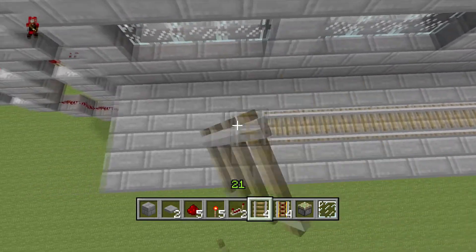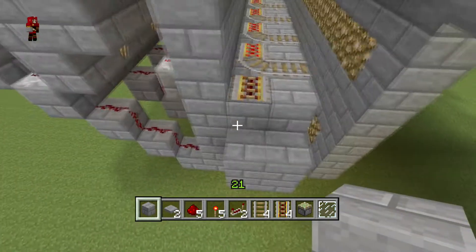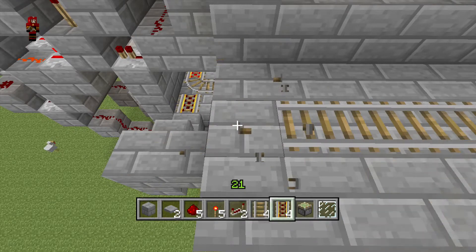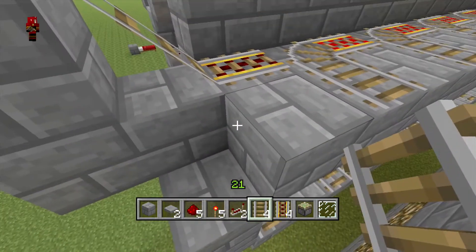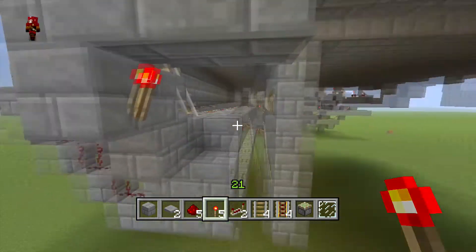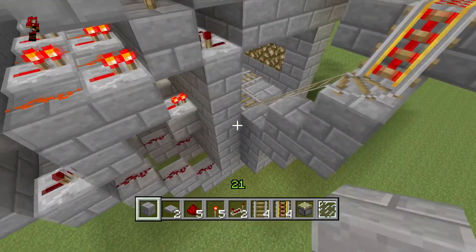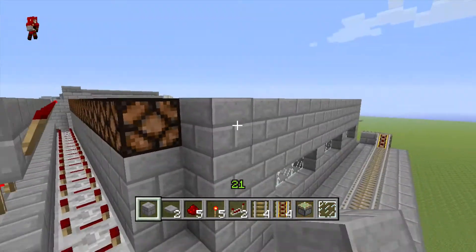Connect these from the bottom, bring it right up like that. Put powered rails across and we don't really need that to be powered — just put a torch. That's all powered, it'll go down there. You'll probably want to cover this in a tunnel so it's covered and when a person goes down it doesn't look messy, it just looks nice. But we'll finish that all up later — for now let's continue with the redstone.